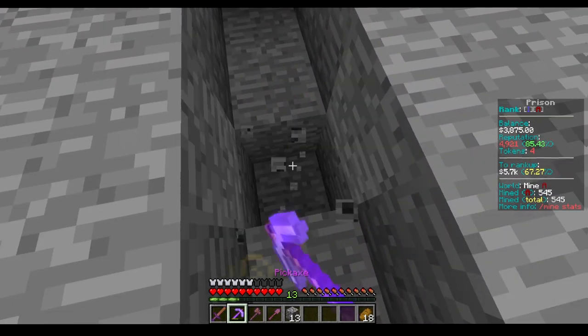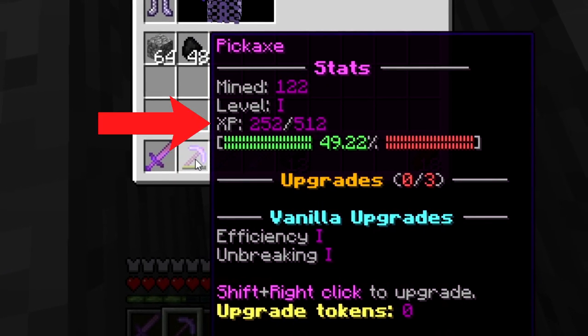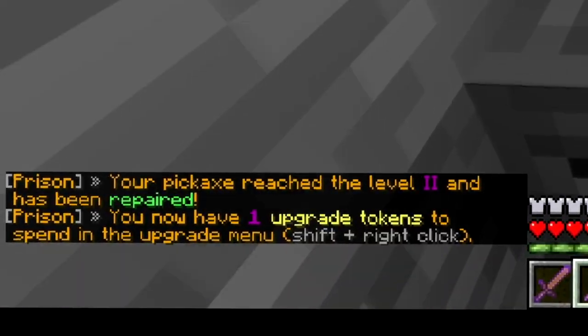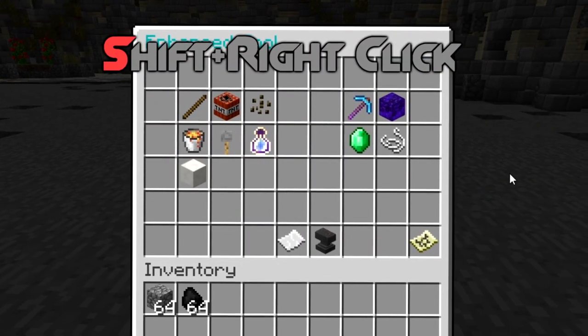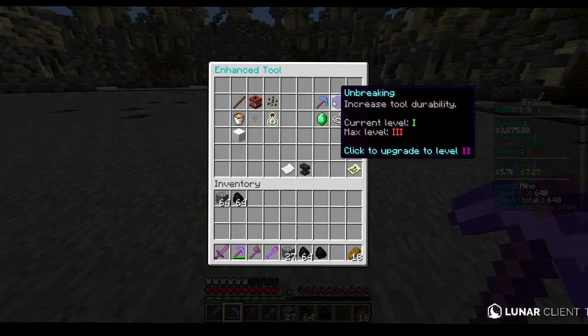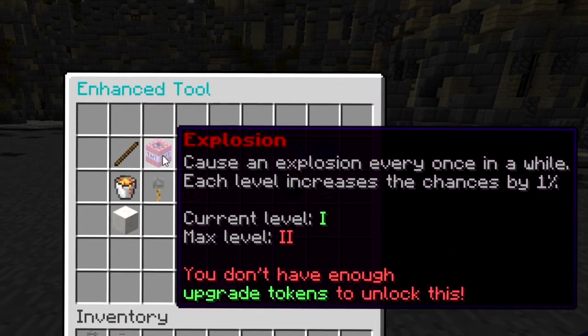When you start mining, your pickaxe will gain experience points and level up. Each level grants you an upgrade token to spend for extra perks. To upgrade your pickaxe, shift and right click at the same time to open the upgrade menu. An enhanced pickaxe will help you mine more efficiently.